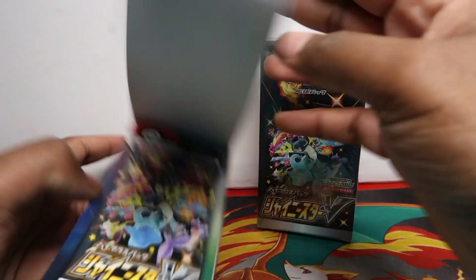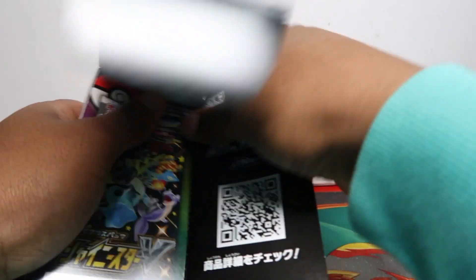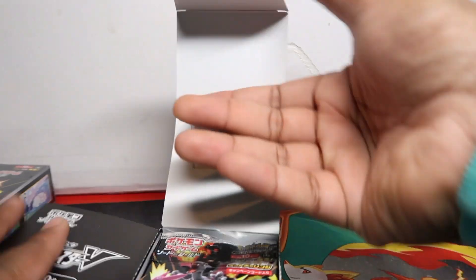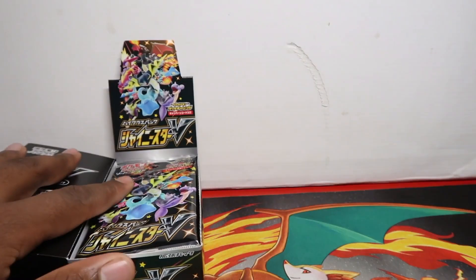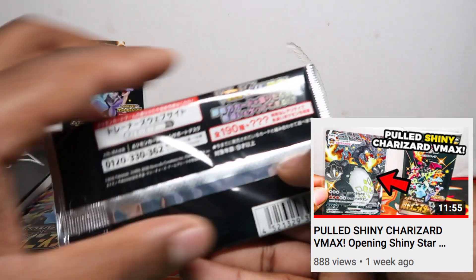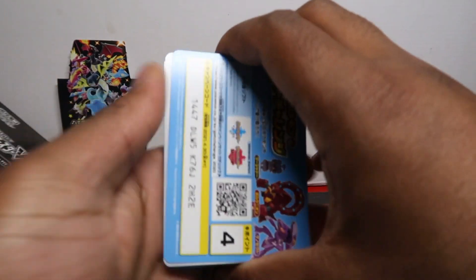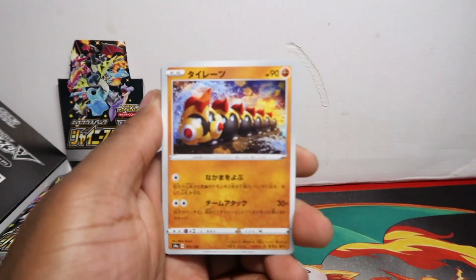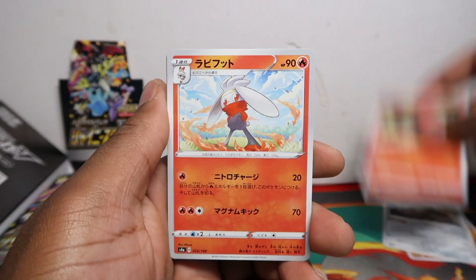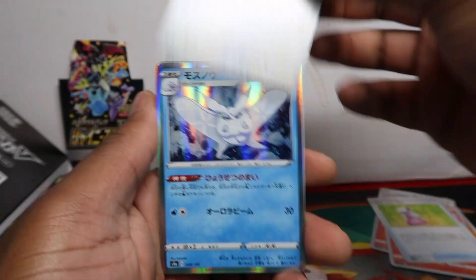I think I zoomed in for the thumbnail. Let's open one first and then get into the other one. So let me rip this side off. We pulled the Charizard in our very last two videos. We pulled our very first Shiny Star V box, which will be the first Shiny Star V video on our channel. We got Bundle B.